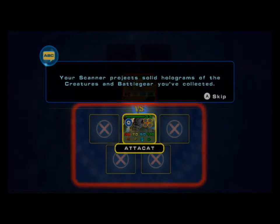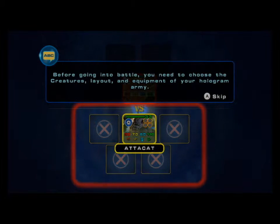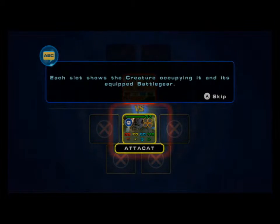...of the creatures and battle gear you've collected. Before going into battle, you need to choose the creatures, layout, and equipment of your hologram army. Each slot shows the creature occupying it and its equipped battle gear. Select the Atakat scan in the front row.